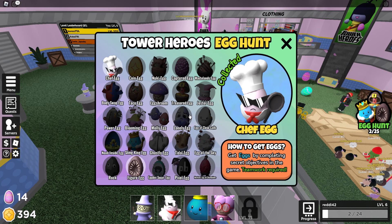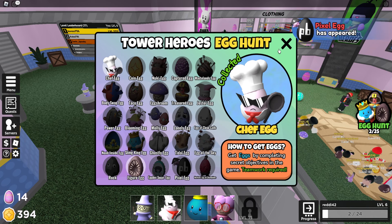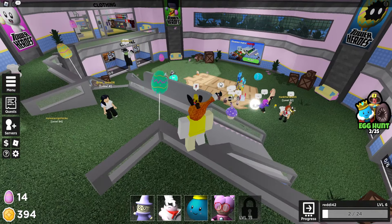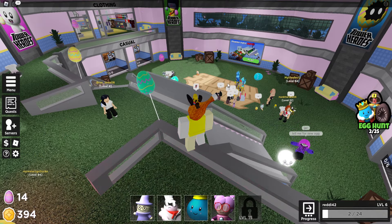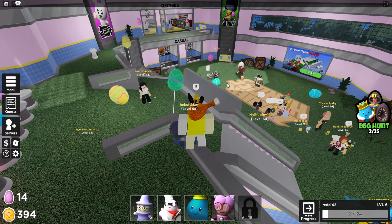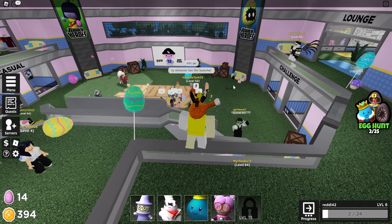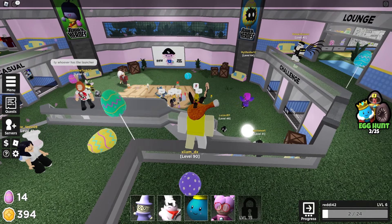So yeah, that's that egg. I'll probably go for the ones that are gonna be limited, I'll figure it out. It's a short video but 100k stock. It's pretty easy to do if you've played before — you don't need to do much, just find the books, put the code in, and that's it. Enjoy it.